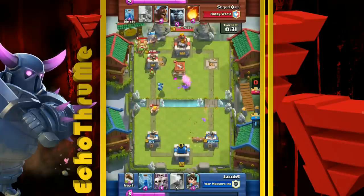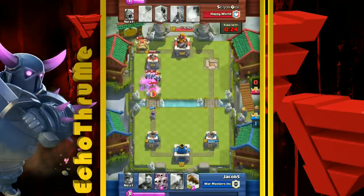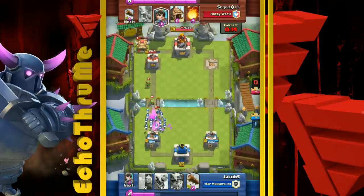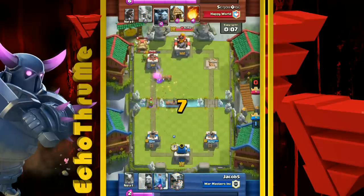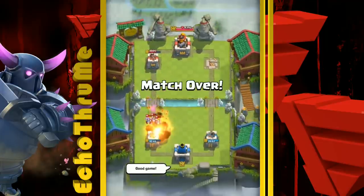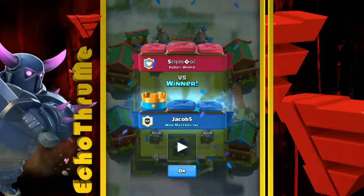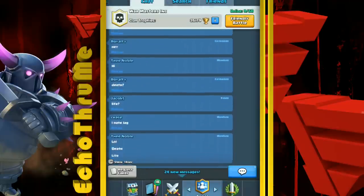The opponent doesn't seem to have a Zap in his deck, so he'll have a difficult time dealing with Jacob's three Zap-bait cards. He does have the Log, which can clear the Goblin Barrel troops. Another Miner goes in with Goblins, but the opponent throws the Minion Horde on top to counter. With the Zap and the Skeleton Army played on defense with 11 seconds left and a thousand hit points on the tower, Jacob5 brings home the victory. Really good-looking deck for Zap bait players.